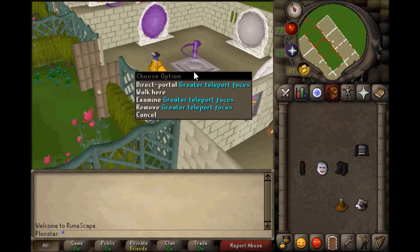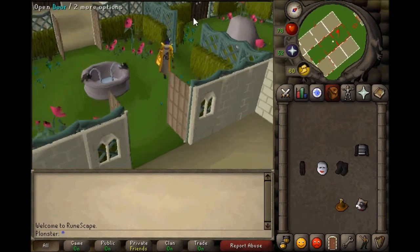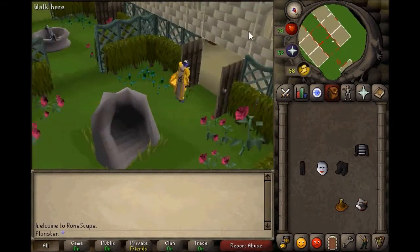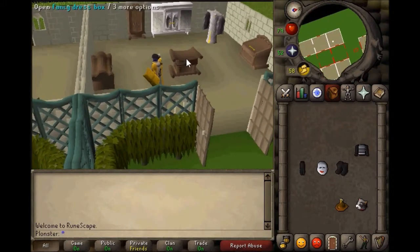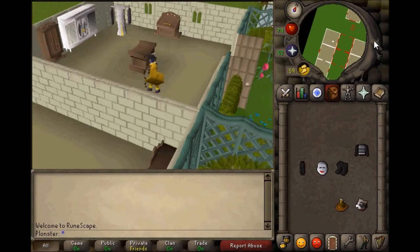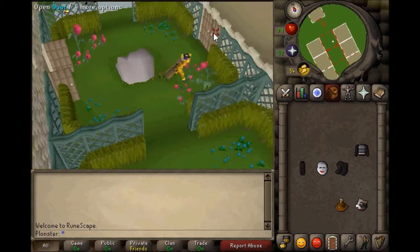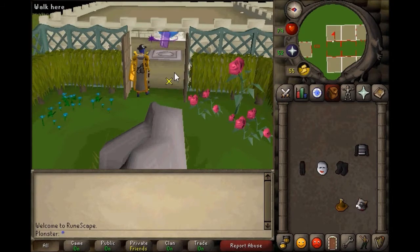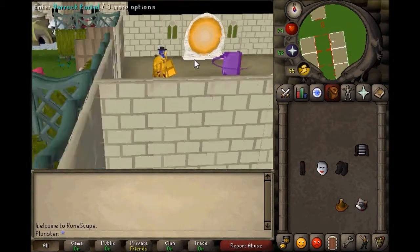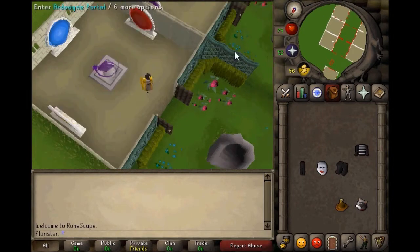Don't see much point in getting the Squire thing, does the same thing. Then storage. Magical paper. Dungeon entrance, another portal room.